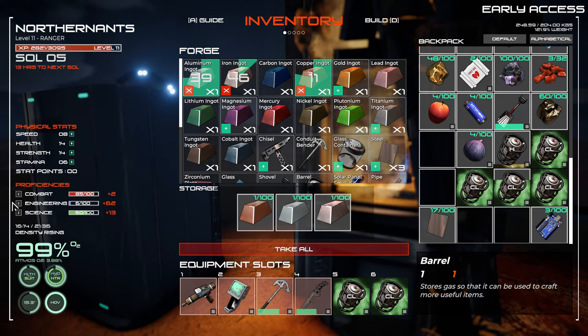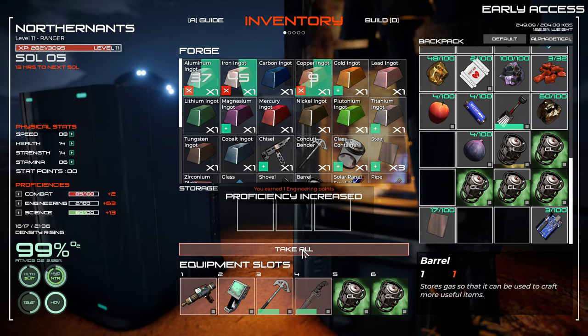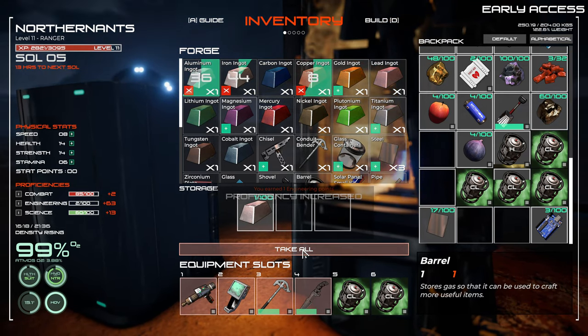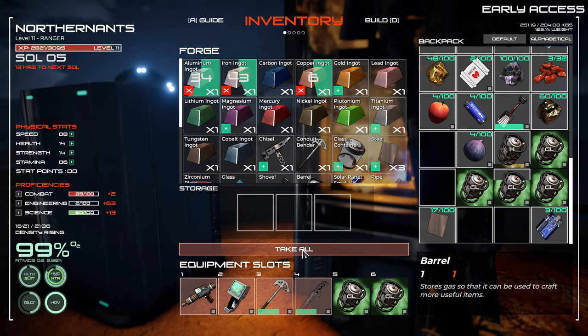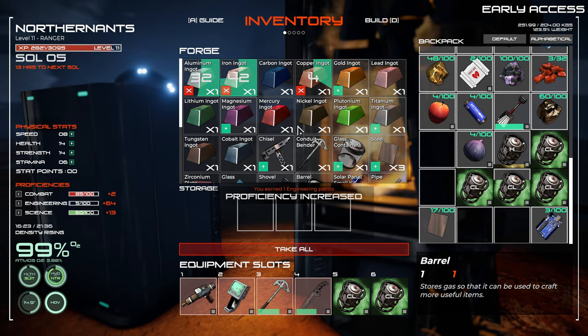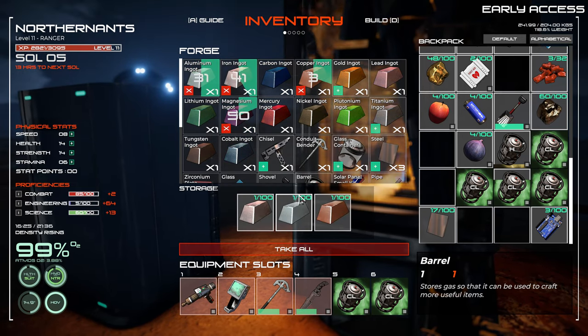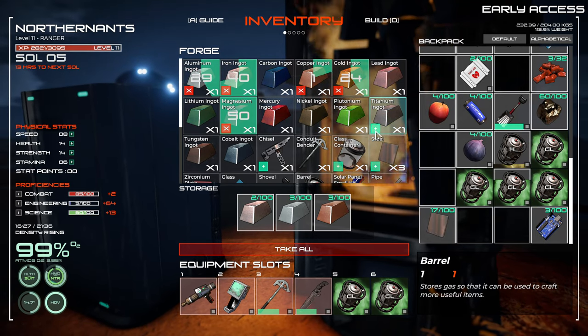Look at our engineering points over here — we've got 62 engineering points. Science points don't go up quite as quickly as engineering, because we're constantly getting points every time we build something.